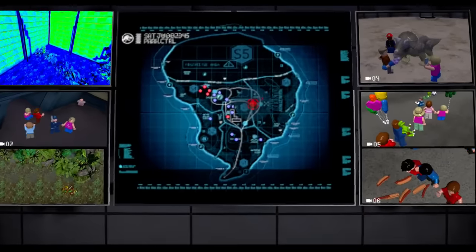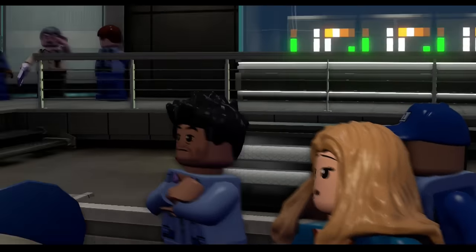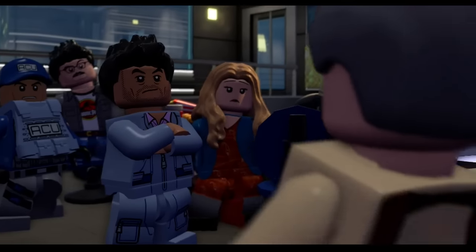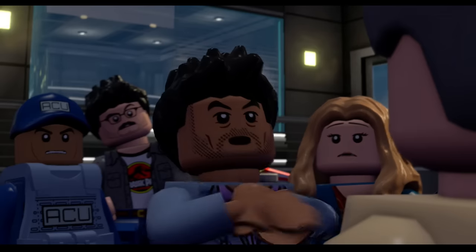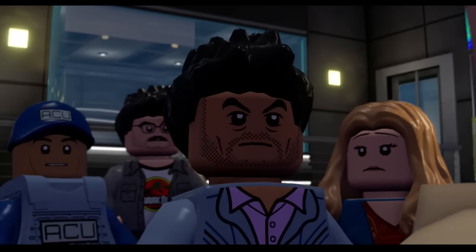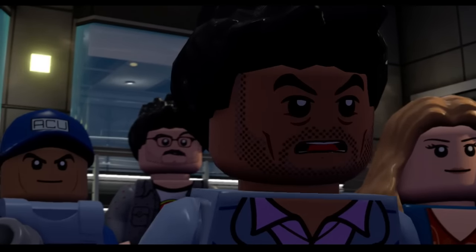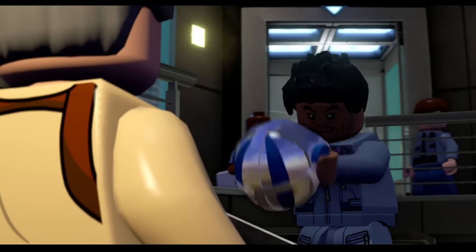Look at that — she's heading right for the park. Hello? Anybody home? Hoskins. You know why I'm here? I've been working for two years on an application for these raptors. Let me be as clear as I can: no velociraptors are going to be set loose on this island. Okay, boss. What's your next move? You don't need anyone else.